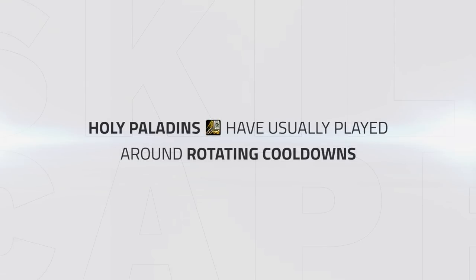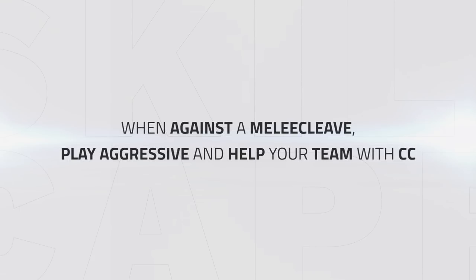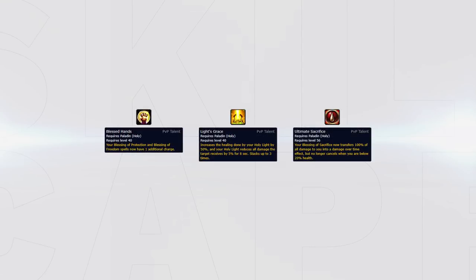Holy Paladin's playstyle has always been to rotate cooldowns, since your healing was weaker than most healers. In 8.1, your healing is on par with every other healer, but you have less cooldowns to rotate with. Your playstyle will now depend on what comp you face. When facing a melee cleave, your playstyle is to play aggressive and help your team with CC chains and damage while rotating cooldowns. Versus most melee cleaves, your go-to talents will be Blast Hands, Light's Grace, and Ultimate Sacrifice.